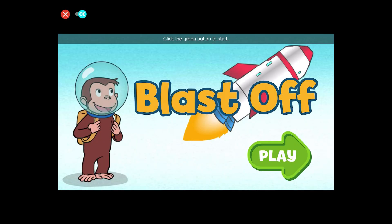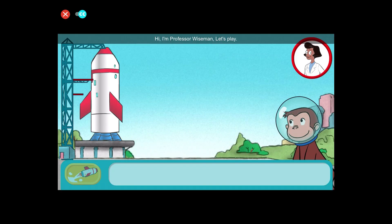Blast off. Click the green button to start. Hi, I'm Professor Wiseman. Let's play.